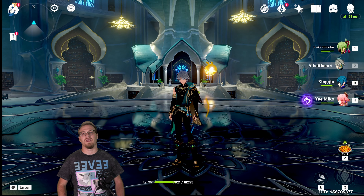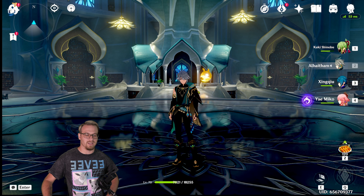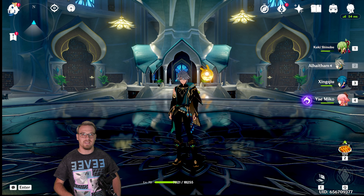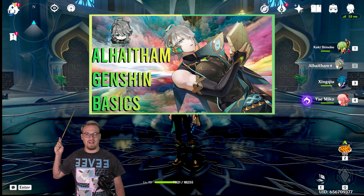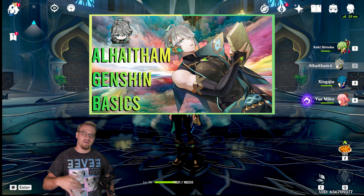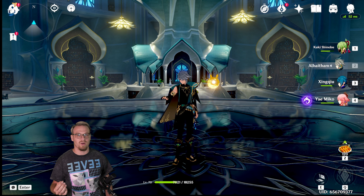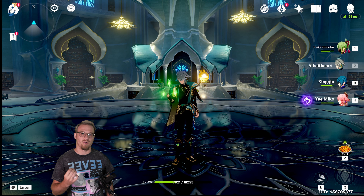So you're playing Genshin, you're doing some 10-pulls, and you get 5-star Alhaitham. A couple days ago, we did Alhaitham's basic guide, so if you want to check out how his kit works, be sure to go look at that video and then come back. This is going to be his artifact grinding hell guide, and in this video we're going to look at some designated teams and playstyle for Alhaitham.